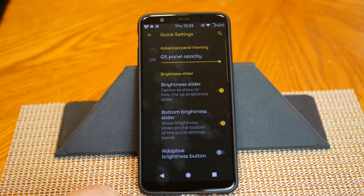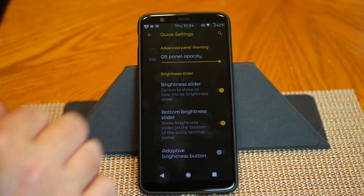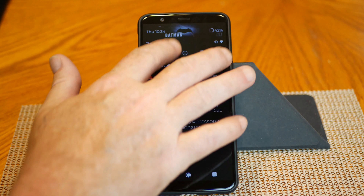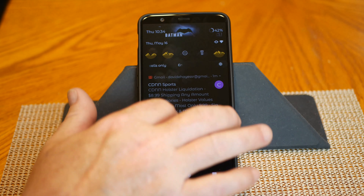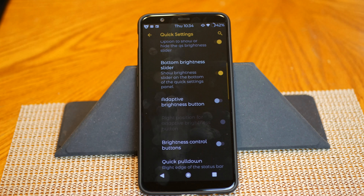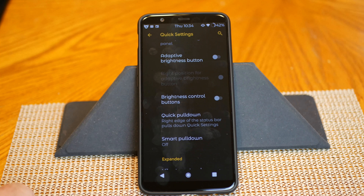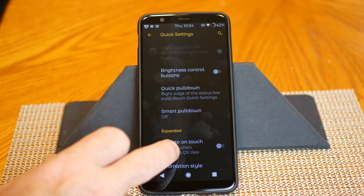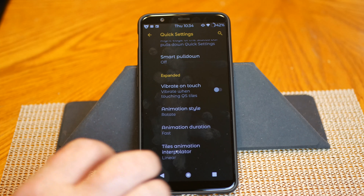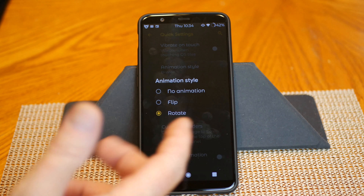Going into Quick Settings next — you have your quick settings opacity. If you slide the bar, it will allow you to see through it; right now I have it showing solid. You have your brightness slider at the bottom, adaptive brightness button, brightness control button, quick play, quick pull down, smart pull down, and then under expanded you have vibrate on touch and your animation style, which I have on rotate.